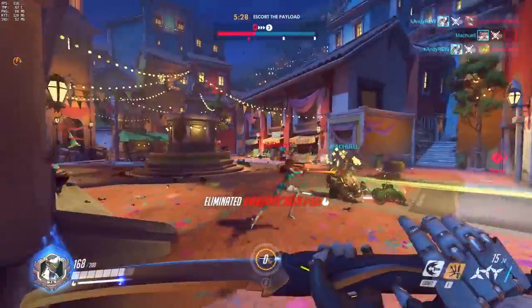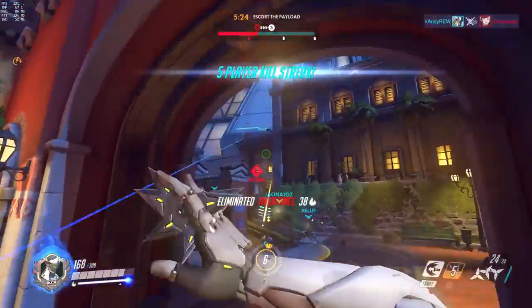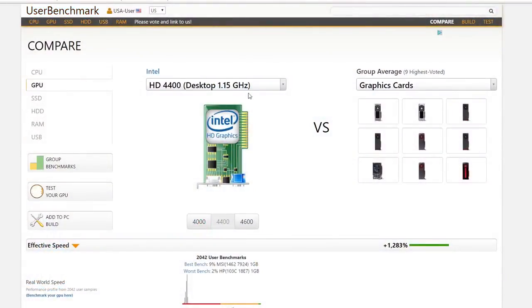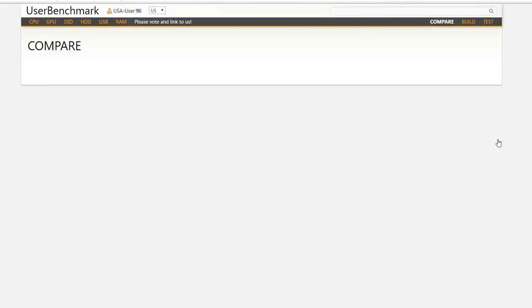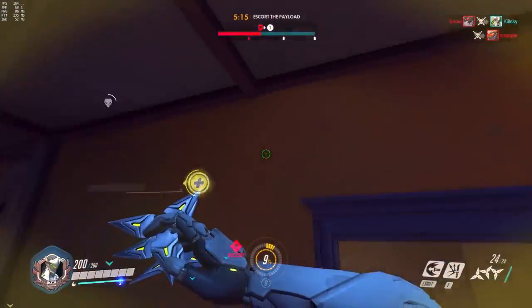Same kind of deal with the GPU, by the way. I'll leave the link in the description hooked up directly to the UserBenchmark website, which already has the minimum requirement GPU filled in — the Intel HD 4400. Same kind of deal: just fill out your GPU. If you don't know what it is, you can use DXDIAG.